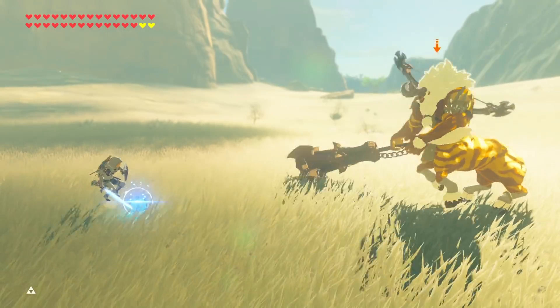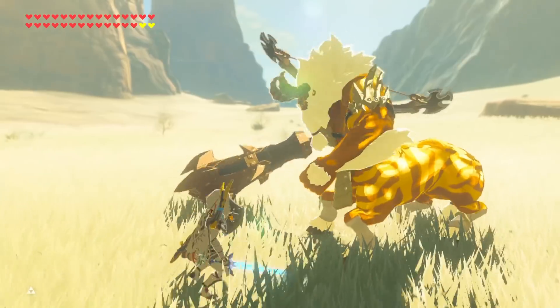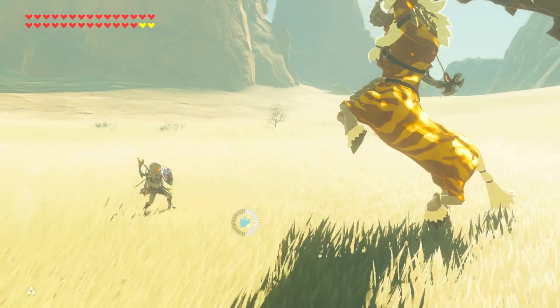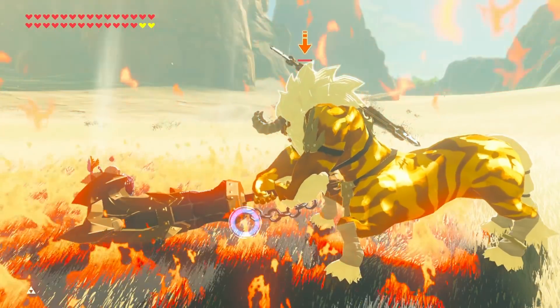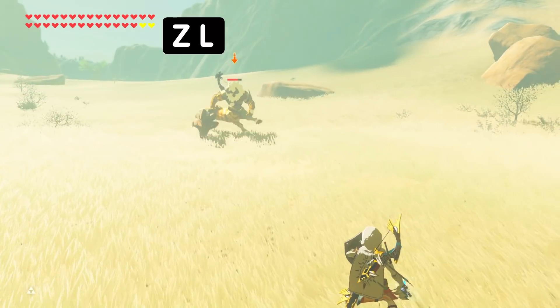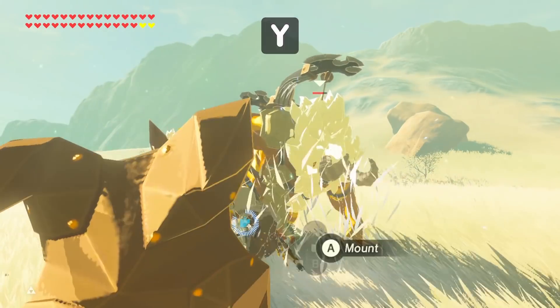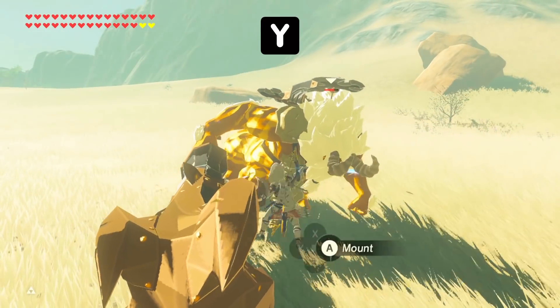Too far and you'll miss. Too close and it will not edge stun, and missing the parry altogether will not activate the stun. If you're feeling more advanced, you can link together a jump cancel to a bomb drop, bomb parry to a parry cancel, and then headshot them to take advantage of the short stun time this technique has.